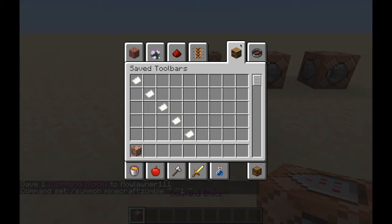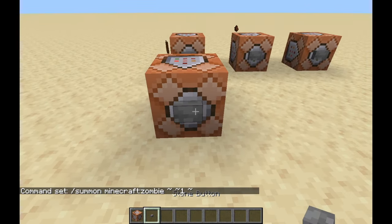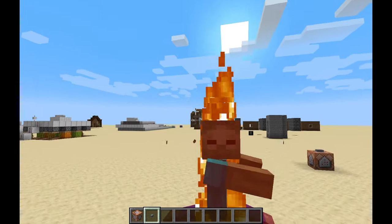Then what I can do is grab a button — I always delete my buttons — and place the button down right on top of the command block. And there you go guys, that's how you summon a basic mob.